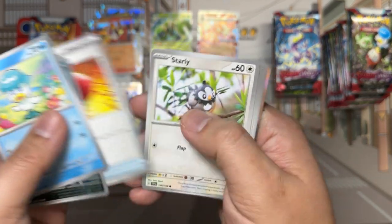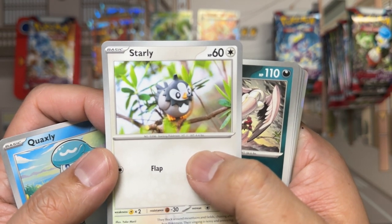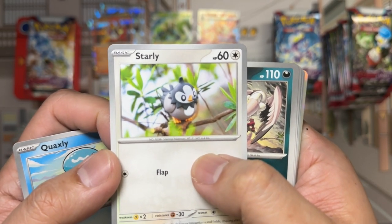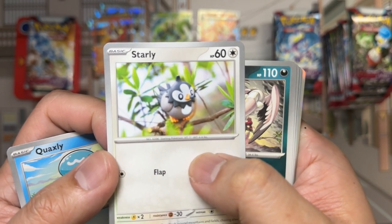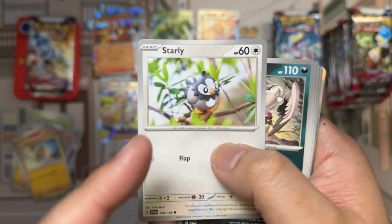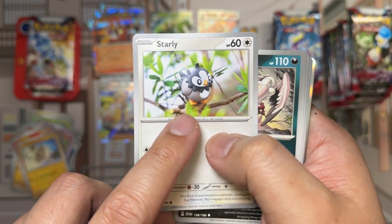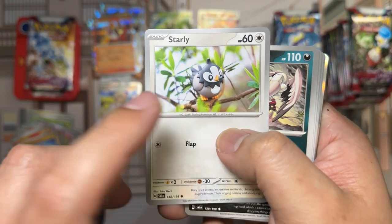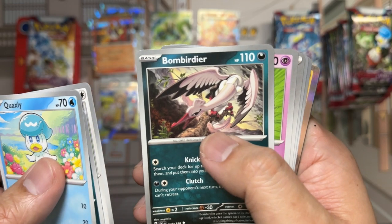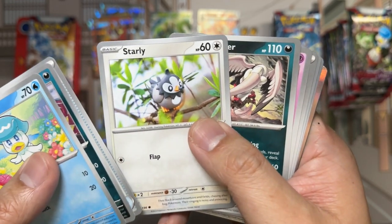Pack contents: Quaxley, Pawniard, Crushing Hammer, Starly. I always love the art for these guys — the kind of claymation look. It'd be really great if the Pokémon Company had insert cards to receive the actual artwork that came with that, because who wouldn't love a little shadow box or display case containing this little Starly set up the way it is. Or if you're an industrious Etsy user with clay, you could recreate it yourself.